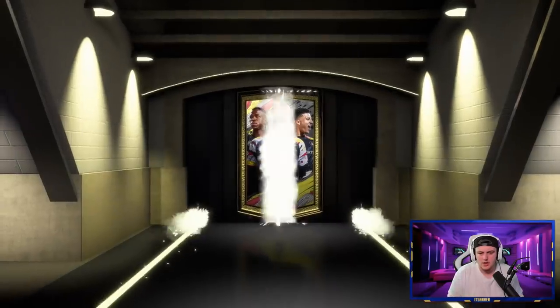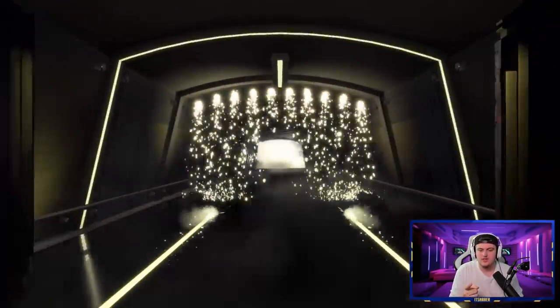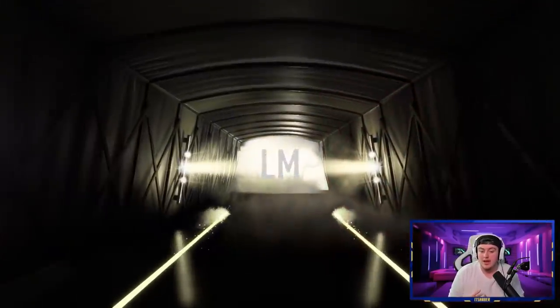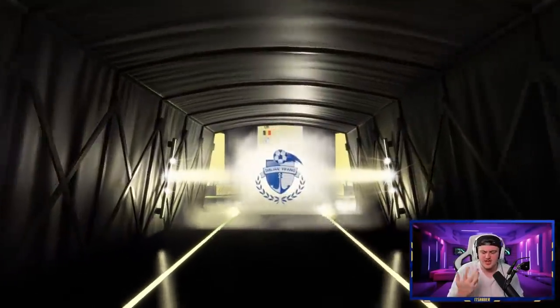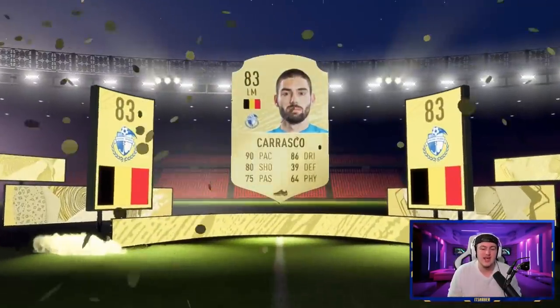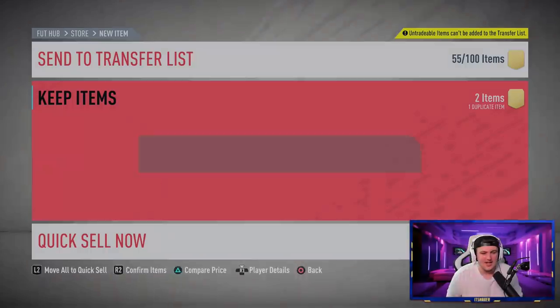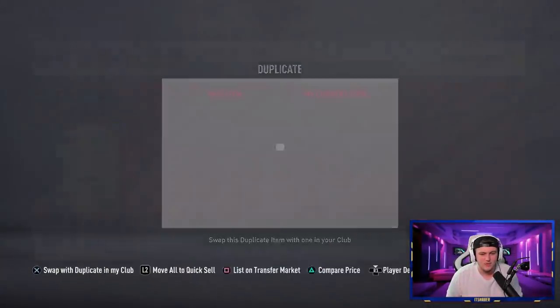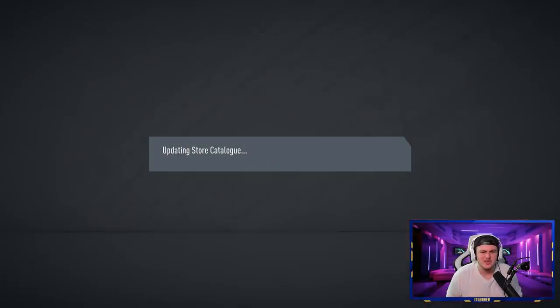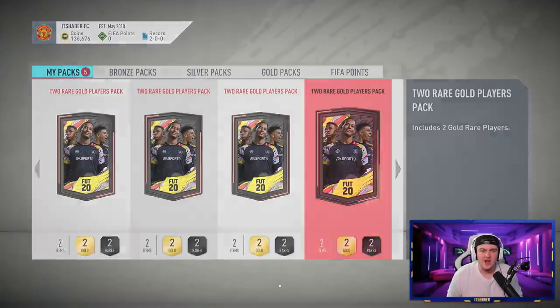Another pack — is it back-to-back walkouts? No, it's a board — Carrasco! We'll take it. Also Pontus Jansson who went from Brentford — a strange one really, but each to their own.